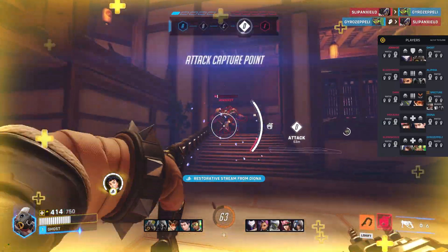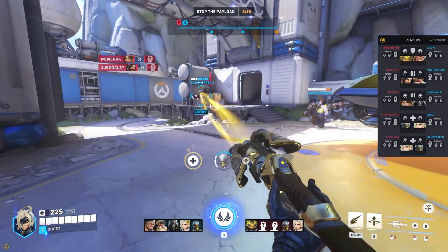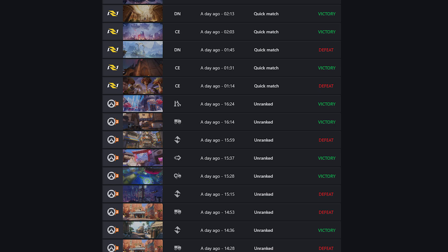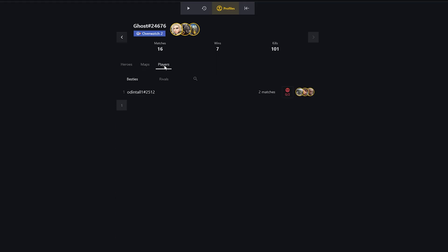So what exactly is Counterwatch? In simple terms, it's a completely TOS-safe companion app that adds an in-game overlay, a live second-screen window, Discord rich presence, and a desktop launcher that tracks your stats and performance over time. You can use it for free with ads, or subscribe if you prefer an ad-free experience, so you don't need to spend anything to try it out.